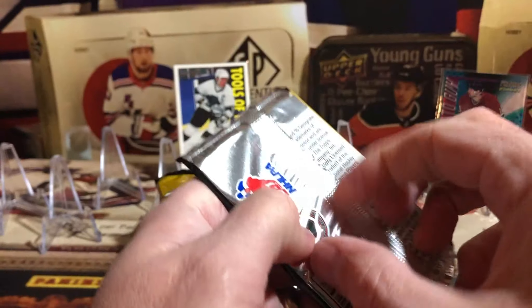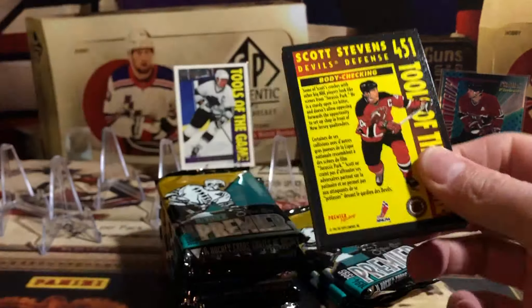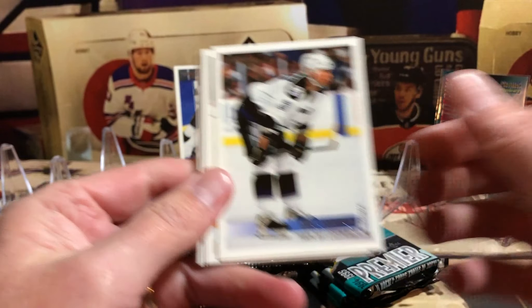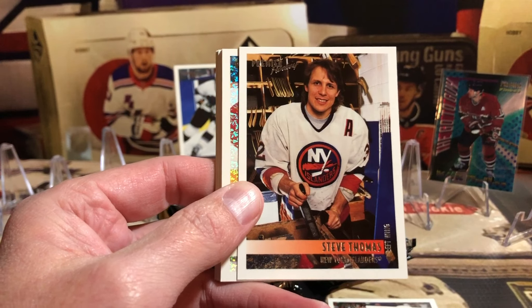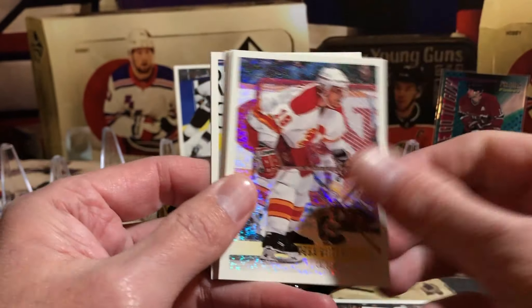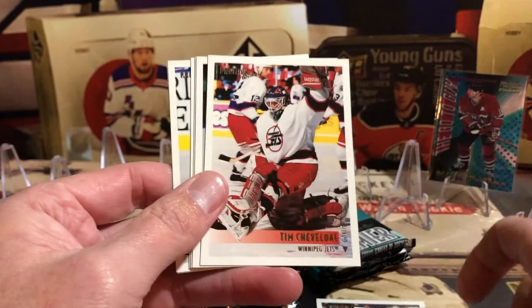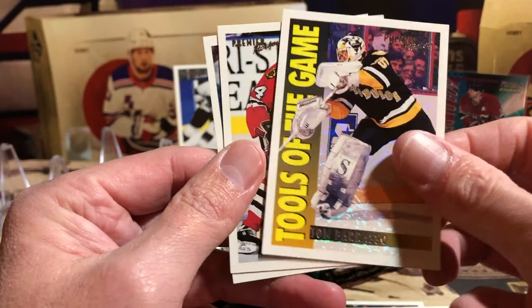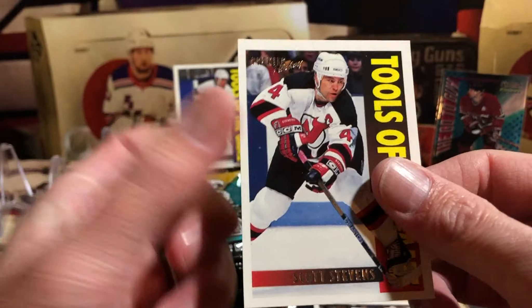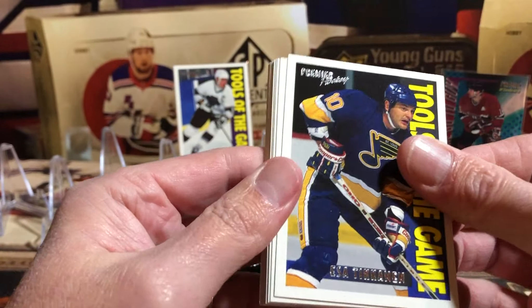All kinds of base cards. If you're out there in YouTube land and you collected this set, or you're missing cards, or you're seeing cards that would be perfect for your personal collection, go ahead and send me a message or drop it in the comments below. I read each and every comment on the channel, so if there's a particular card you'd like - like Adam Deadmarsh here - drop that down there and we'll figure out how to get that card to you. Elliott and I aren't collecting this set, so if there's anything you want, just let us know. There's a Brett Lindross, Scott Stevens Tools of the Game - back to back Scott Stevens in the same pack, two or three of each of these.